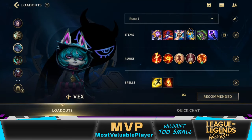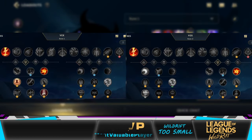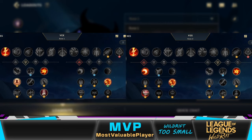For runes, the keystone is electrocute obviously, and for primary and secondary trees, you can swap between Precision and Domination — both are really good, but I like to use Precision more these days, although there's not a big difference between the two, so feel free to choose what suits you the best.